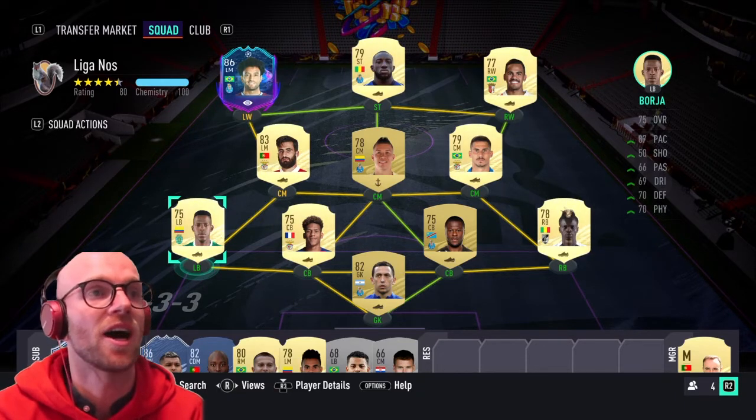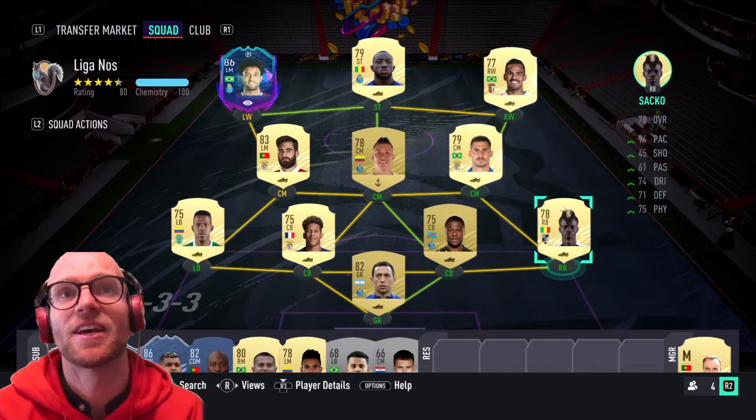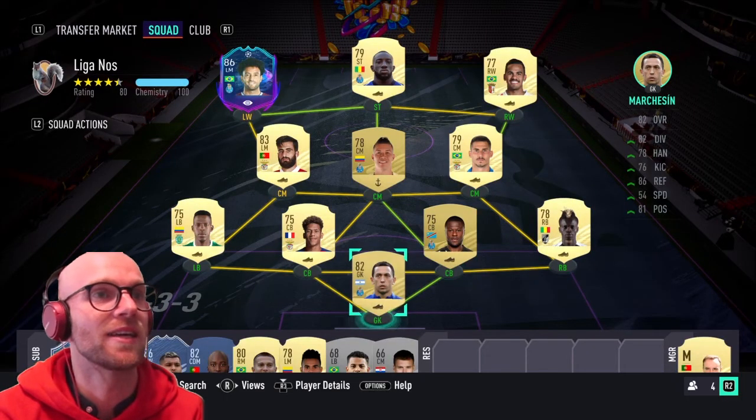On the right back position, Saco. He is by far the fastest right back in the Liga NOS — 94 pace, 71 defending and 75 physicals. Not many other options out there, so Saco is in the basic eleven.